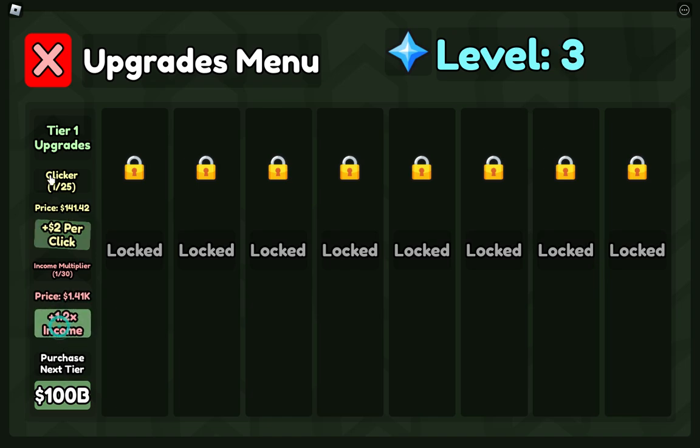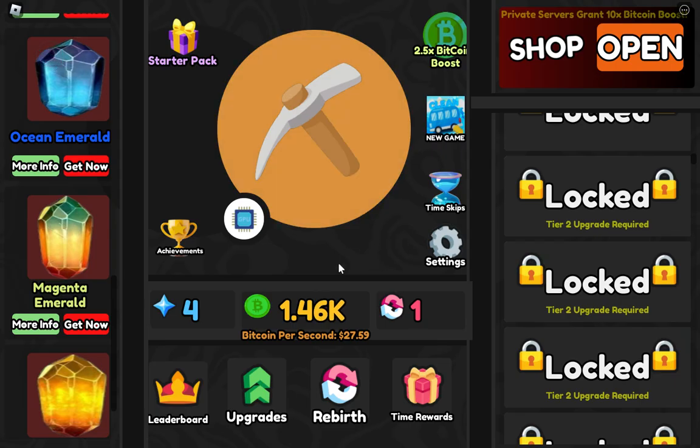We need 500 for the income multiplier — I have 500, nice! This is 100 to purchase the next tier. We can unlock other tiers but we have to purchase them — we are on tier one right now. I want to increase this; I'm getting a lot of coins per second.